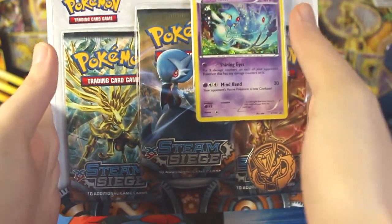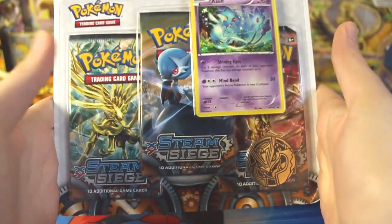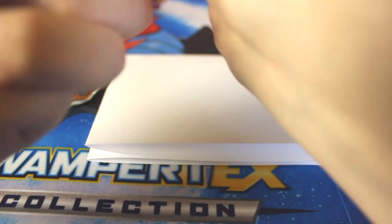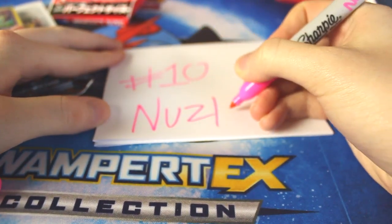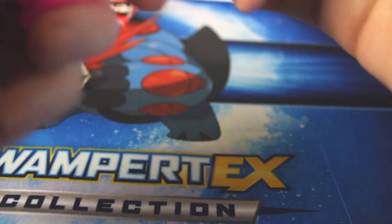My opponents can still choose to use the extra competitive pick when it's their turn — if you want to play along and only choose one against me, I think that'd be awesome and a lot more fair, but I can't stop you. Anyways, this is a Steam Siege blister pack. I'm going to write down my competitive pick before we open it, just so there are no accusations of cheating. I'm going for number 10, which is a Nuzleaf. If I pull it, it's worth two extra points — and I've been finding myself pulling a lot of Nuzleaf lately.